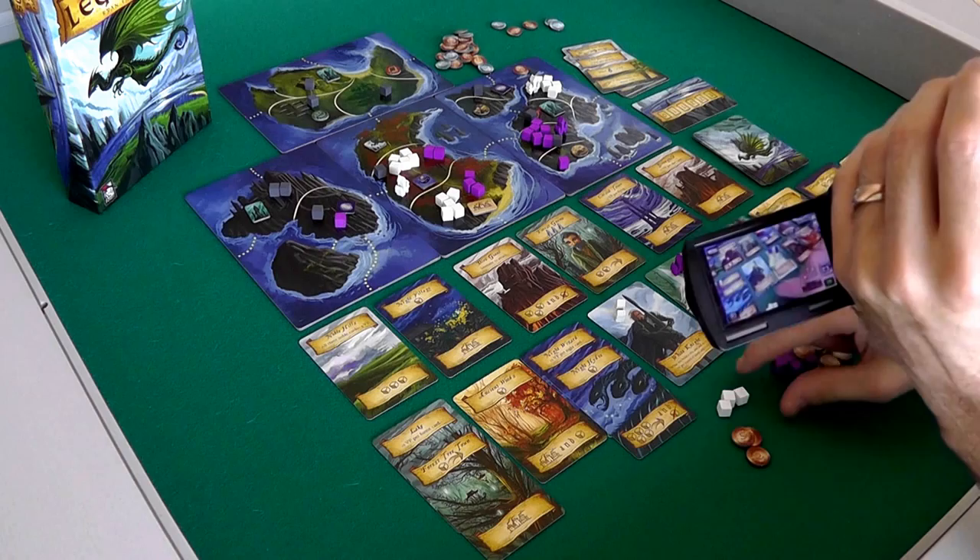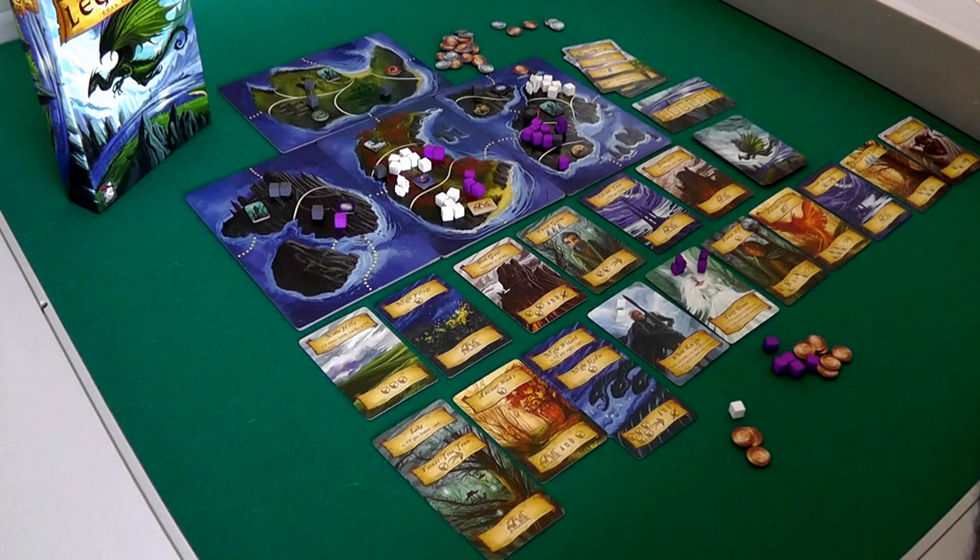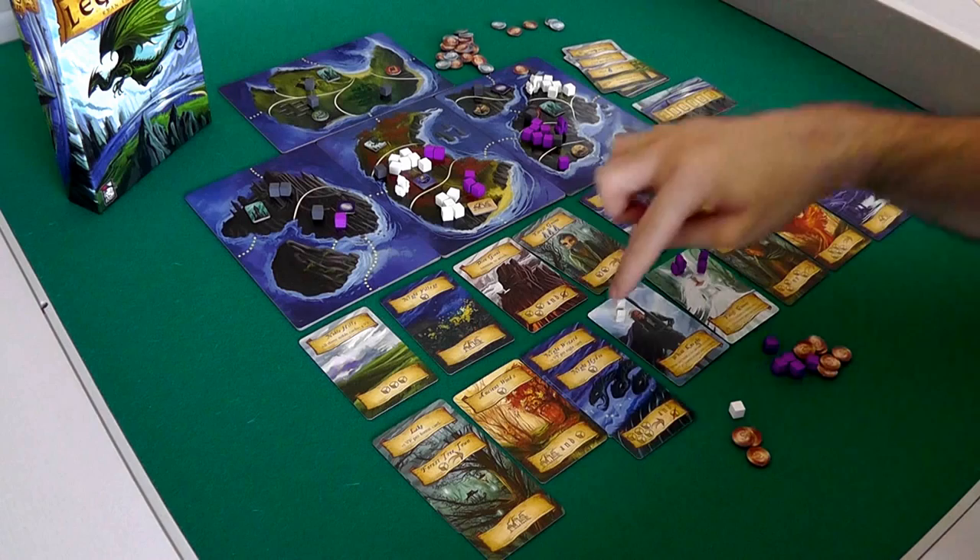Oh, I forgot my other power! Whenever I build a city, I add an army. So I've built two cities — I should have added two more armies onto the board, which I totally forgot about. So now I have even less desire to deploy more units, because I'm down to one left. I want this Forest Gnome so bad. I need to start moving my guys.